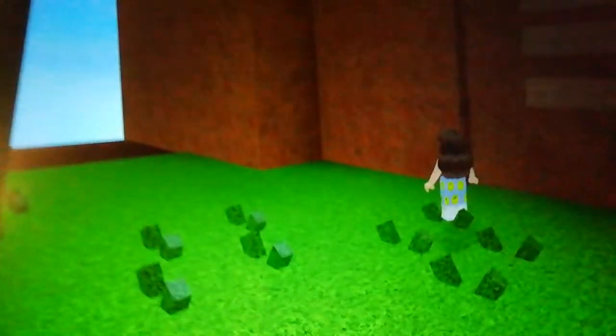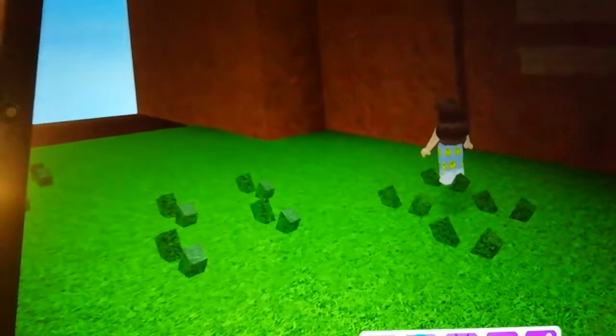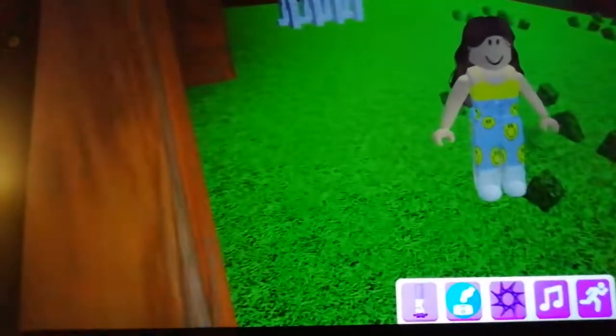Once you get on the rainbow place and go straight, you'll be able to see the aurora marker. You keep walking straight and then you have to do a jump. I just fell, so I'll just tell you: after you jump, you keep following the rainbow path and you should get the aurora marker.